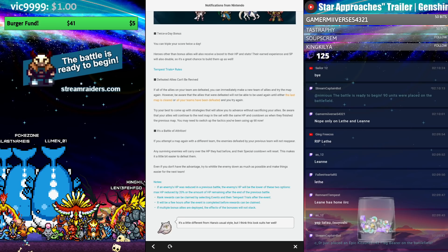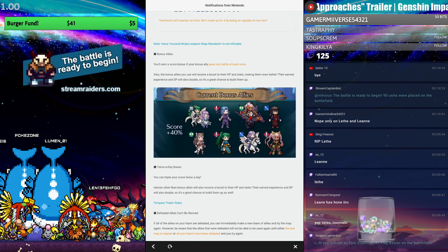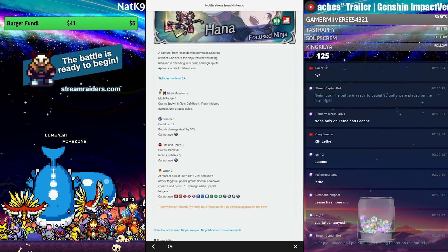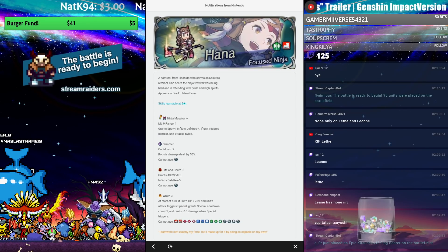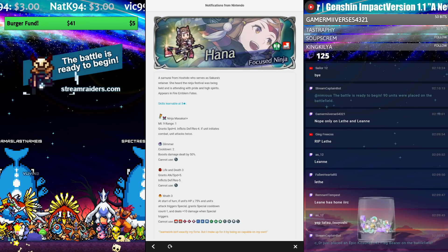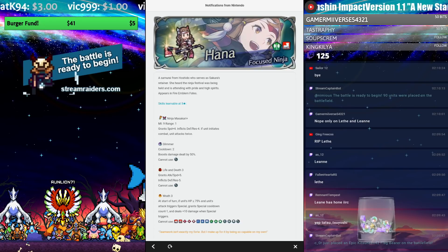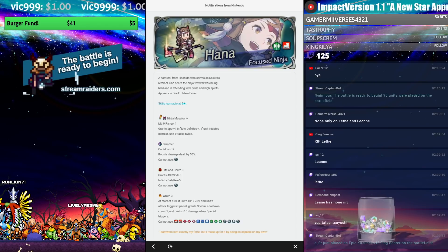He says it's a little different from Hana's usual style — I think it looks exactly like her usual style, very little change. Only 100 sacred coins are needed to promote that seal completely, so if you're saving sacred coins and just wanting to max it, it's pretty cheap.